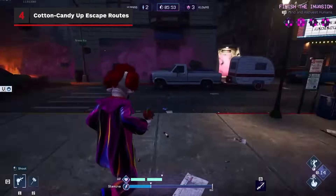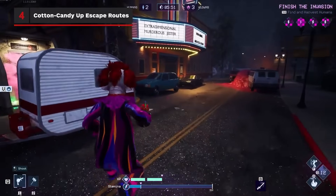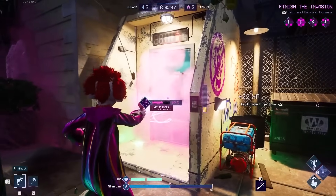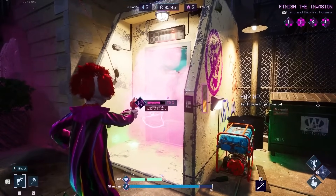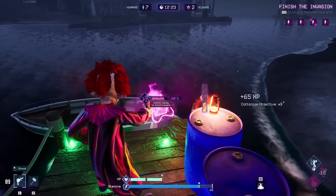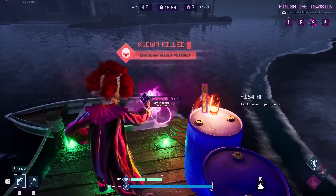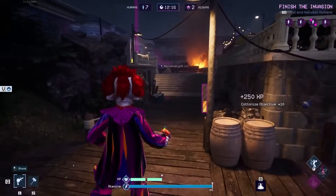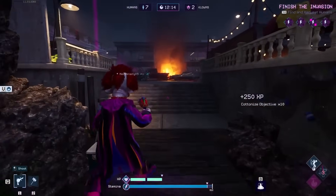Humans will do whatever they can to try to escape, selfishly robbing clowns of their next snack. As you search the map, keep an eye out for various escape routes, like the bunker or motorboat. Make a mental note of where they are so you can keep an eye on them, and load them up with cotton candy. This will make it take much longer for humans to clear it off and escape, and you'll get a solid bit of XP as a bonus.